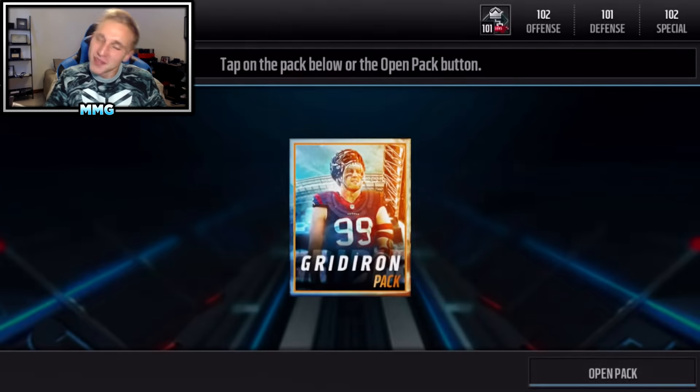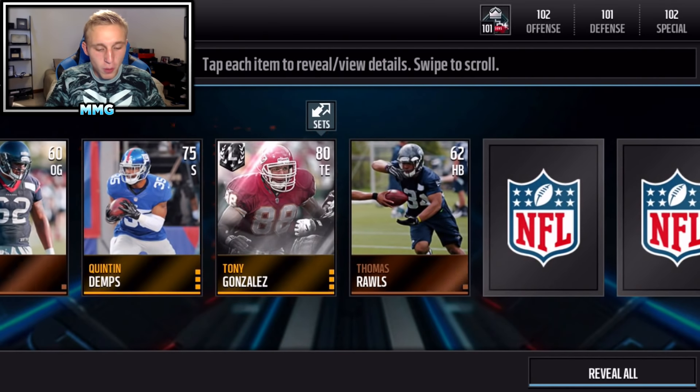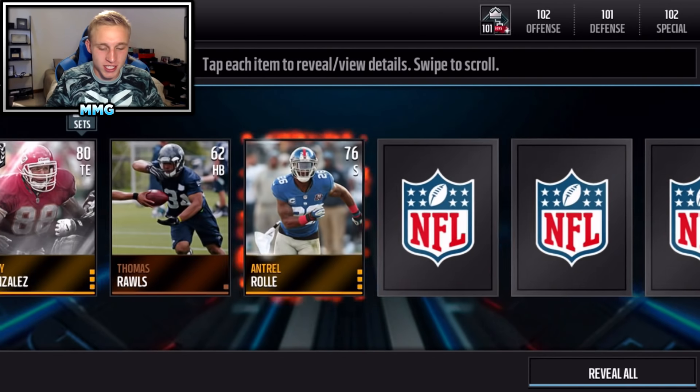We've got a lot of packs here; the odds are still in our favor. Oh — are you kidding me? I was literally about to say you can still pull Tony G and Ray Lewis, and they give me the freaking rookie edition Tony G. God damn it.